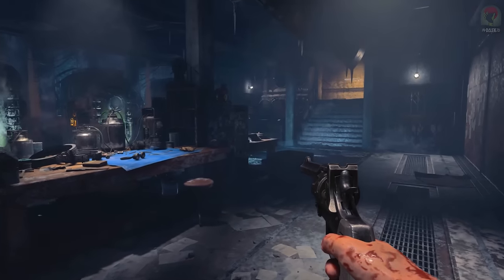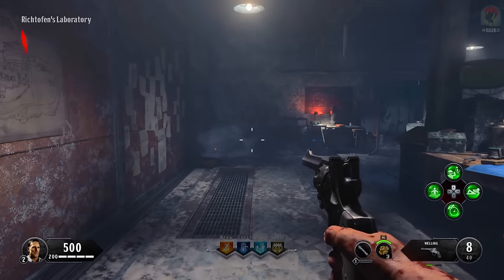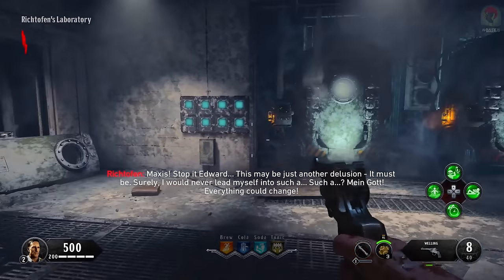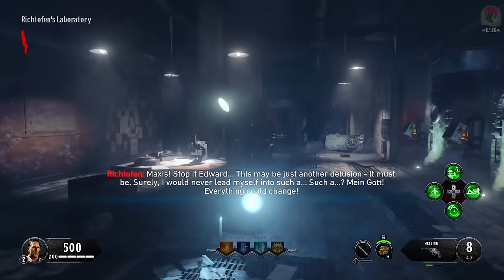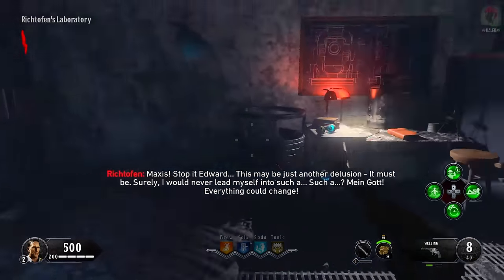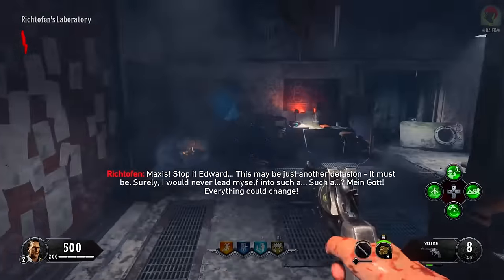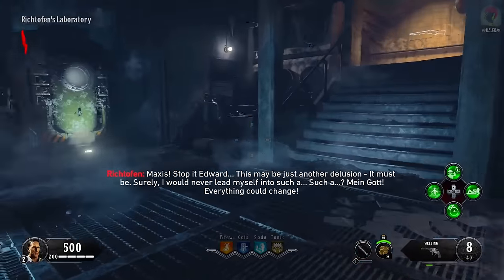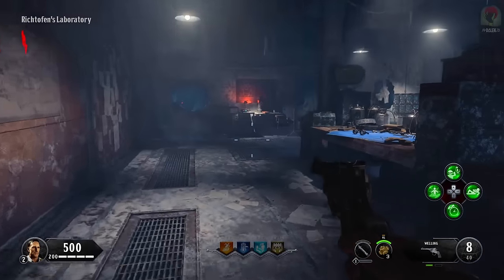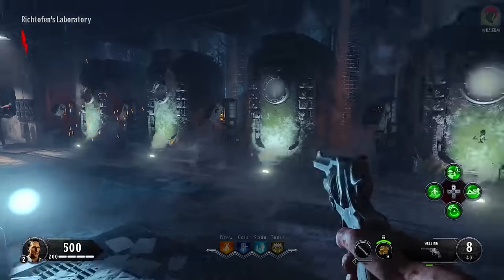This is where we start off in Blood of the Dead — the spawn room right here. It's not a huge space but we do have this area as well as an upstairs area. I'm going to show you the best way to play this map on solo so you can optimize getting most of the map open by round one, getting both powers on, and the shield built on round one.